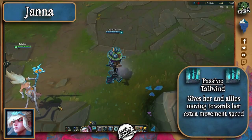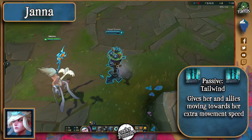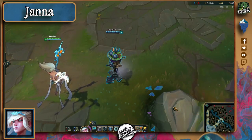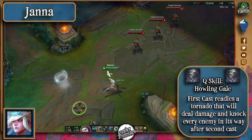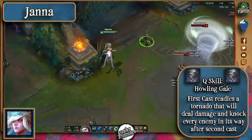Janna's passive grants her movement speed and also the same buff to allies walking towards her location. It also makes her auto attack damage scale with bonus movement speed. Her Q prepares a tornado on a location that will get larger range and knock-up duration the longer it grows, but can also be instantly cast with a second Q press.